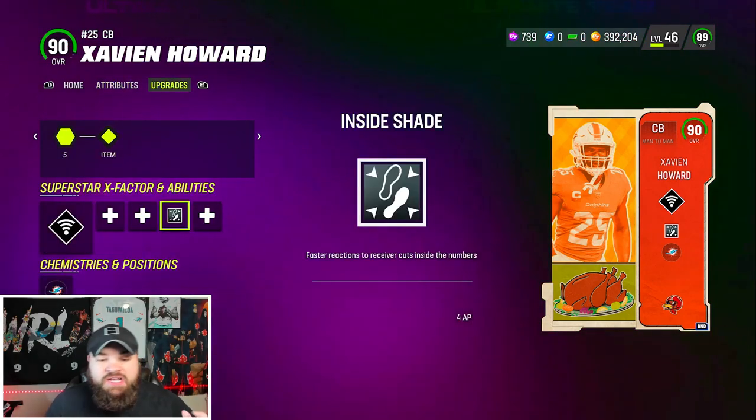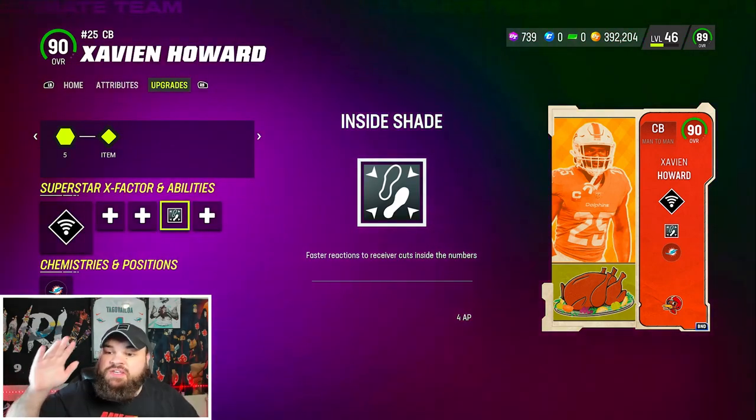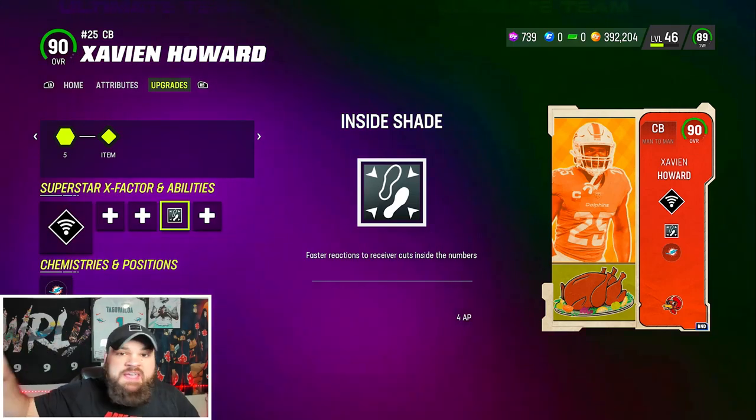Today we're rocking the inside shade ability on him. I'm basically going to man him up on the best receiver on the other team. That's Xavier Island — he's taking care of that.